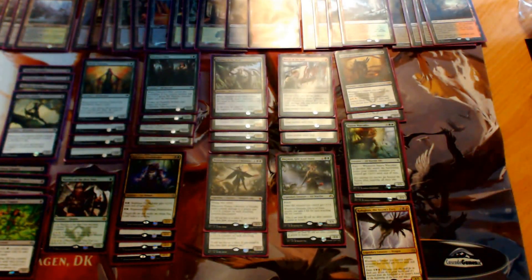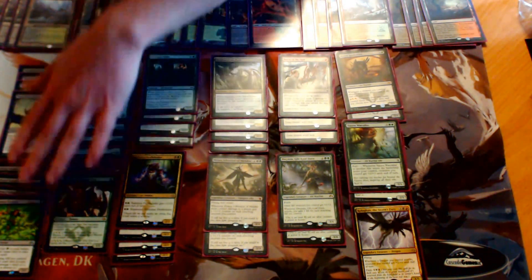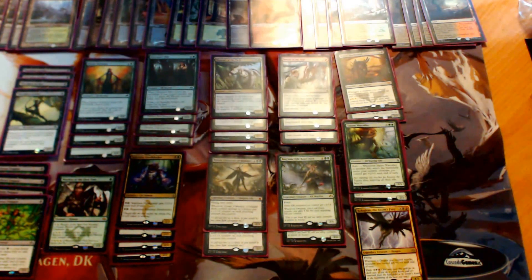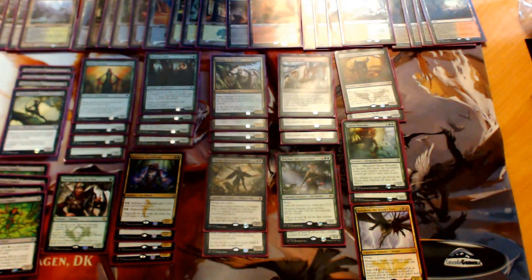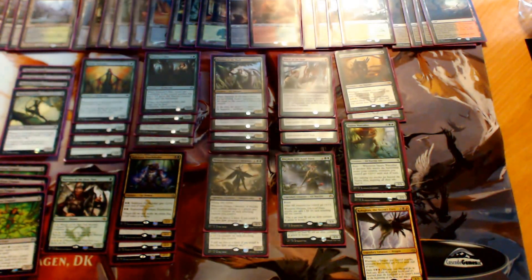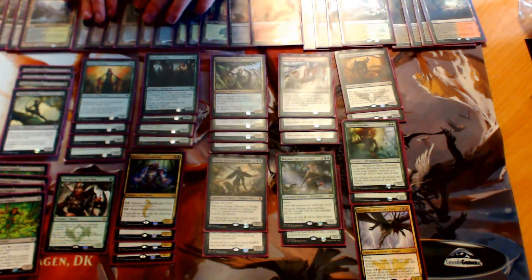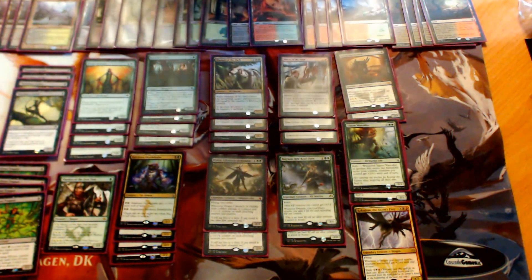We're running only three forests and six swamps, simply because you want black on turn one because of your two playsets of one-drops, and Llanowar Wastes also helps with that. A lot of the time you don't need double green until late, and the Trapper helps you fix double green or get you an extra green source. Because of cards like Drana and Warden and the Rakshasa Deathdealer, you want a lot of black — but most importantly you want as many untapped black sources on turn one as possible. That's why the mana base is like this.